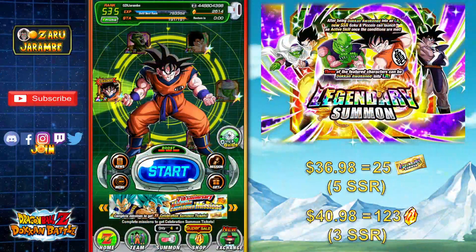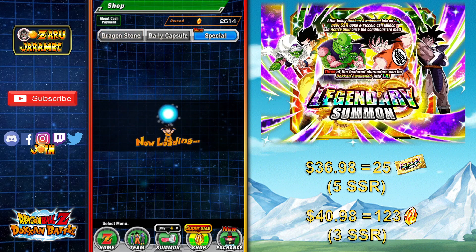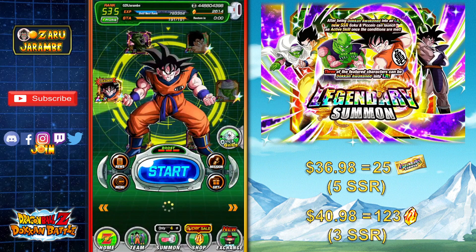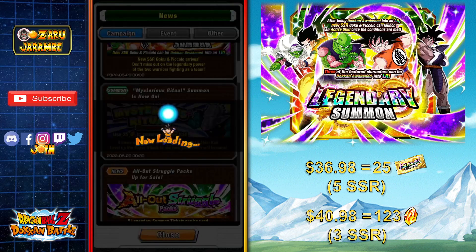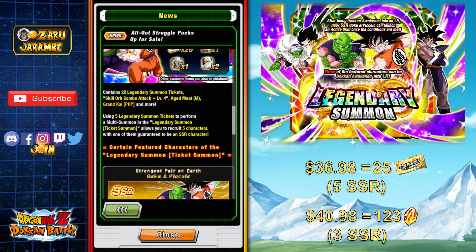Let's start off by talking about the ticket pack in general. You go over to the special tab in the shop and you can buy these all-out struggle packs, which have a total of 25 tickets if you buy both. Now these tickets get you 5 character multi-summons, and each of those 5-unit multi-summons gets you 1 guaranteed SSR. To get all 25 of those tickets, if you are pay-to-play, it's going to be $36.98 US dollars — so basically 5 guaranteed SSRs.